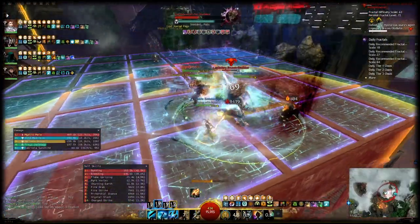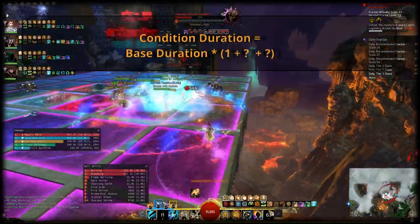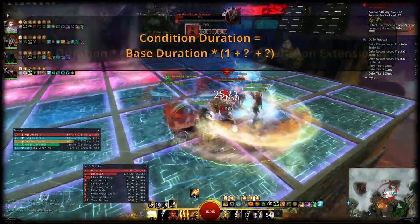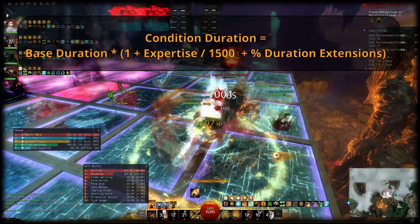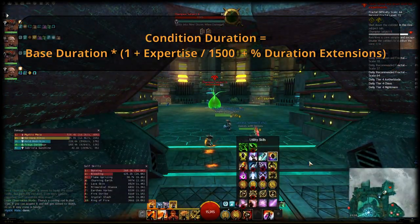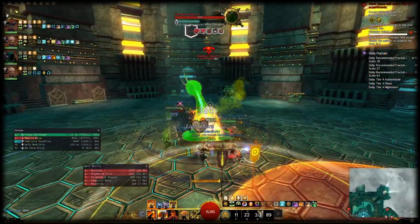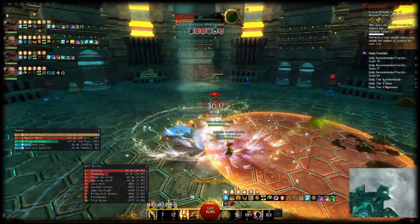Moving on to expertise, which you can find right below the condition damage attribute: similar to conditions having base damage, they also have a base duration, but this base duration varies per skill — some skills apply burning for 3 seconds, some for 4 seconds. This base duration is then increased by 1% for every 15 points of expertise. On top of expertise, you have condition-specific duration extensions from runes, traits, or sigils. So in total you have: base duration × (1 + expertise / 1500) + the sum of percent bonus durations. Keep in mind that the total duration multiplier cannot exceed 200%.